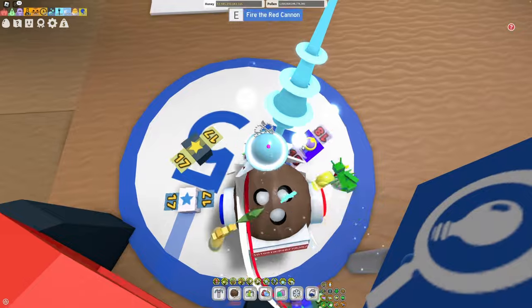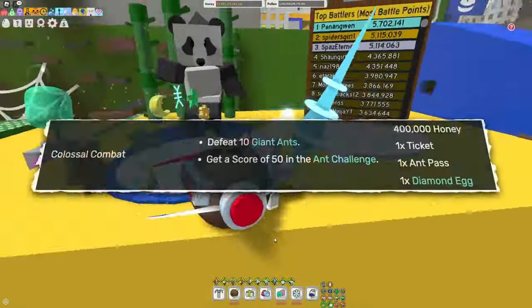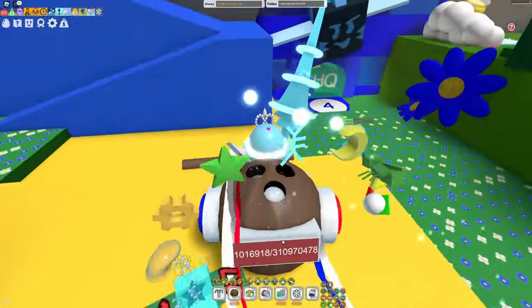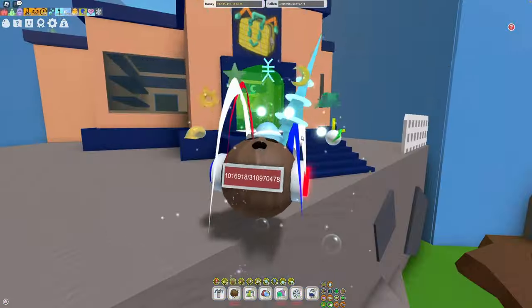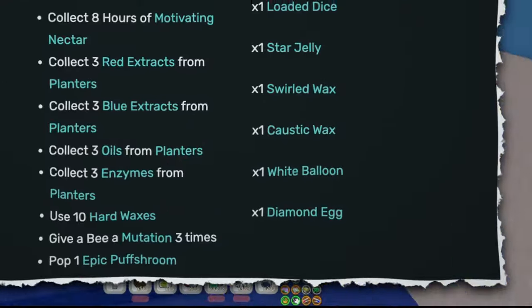There's also the quest Colossal Combat from the other bear right here — I'll put it on the screen. This quest gives you a guaranteed diamond egg. After that, we get another quest from the Dapper Bear, the bear in the 10B zone. That bear's 10th quest called the Long Hole will give you a guaranteed diamond egg — I actually did this quest a couple days ago and got one.